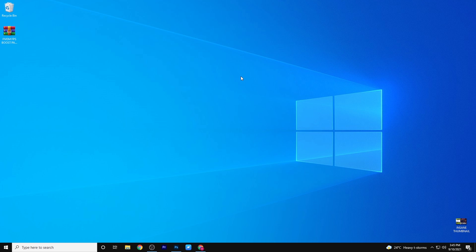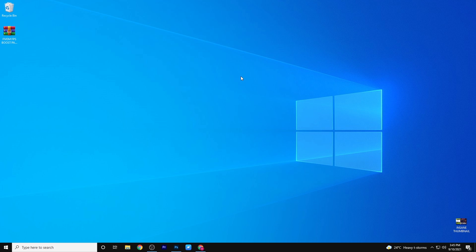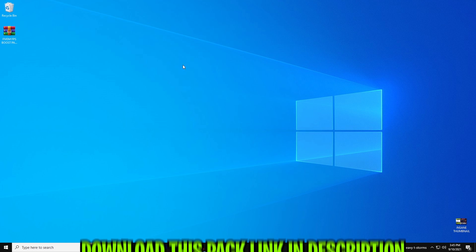In the last step I will recommend you a mind blowing software which is Park Control. Park Control is the most powerful software which wakes up all the cores in your PC and boosts performance. So without wasting any time, let's get started.